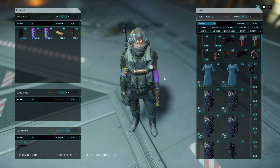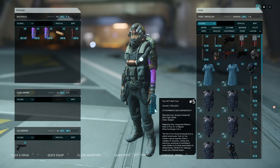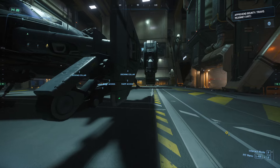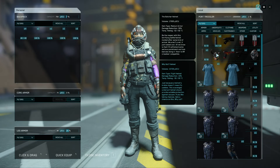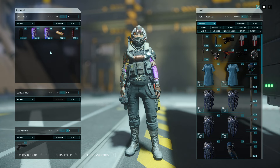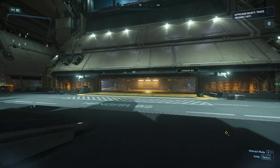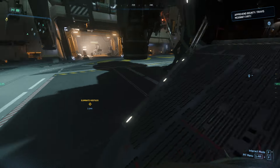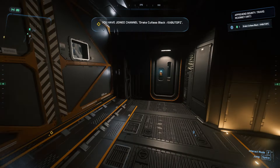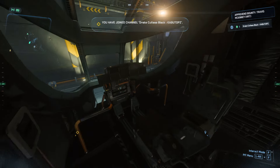Bring a weapon and mags that fill up your armor so you have as much ammo as you can. If you want to take the bodies, use the multi-tool. The best thing about these missions is that they have a local tab of inventory — so you can drag the armor and everything of theirs into the local tab and just get on your ship and instantly put everything on your ship. Let me go to this mission to eliminate the hostiles, and you'll see exactly what I'm talking about.